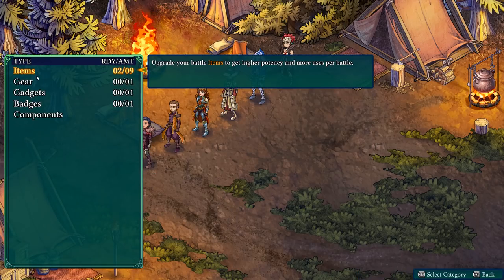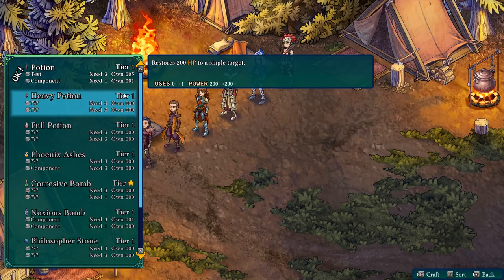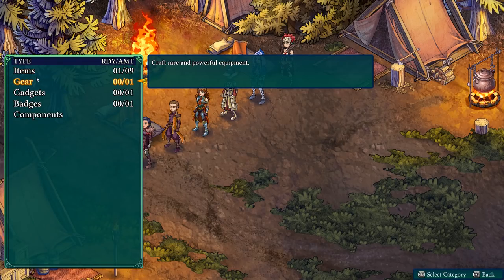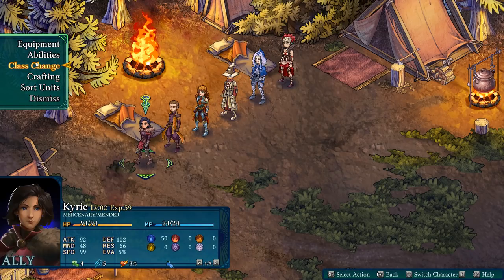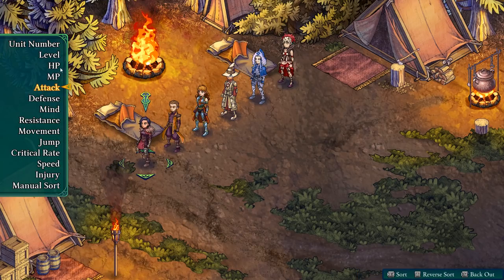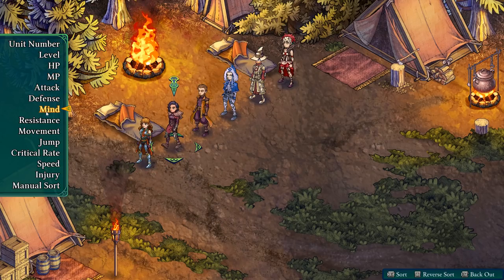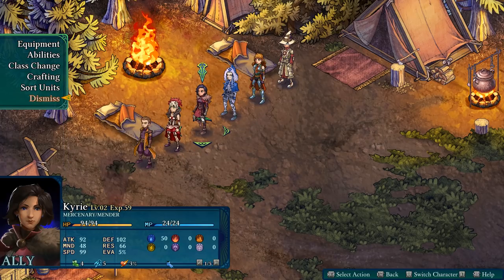We can also craft items — let's try making a corrosive bomb. I'm not entirely sure how the corrosive bomb works, and I probably should plan these things out before making videos. We can sort characters by who attacks best, who has the best mind, who jumps best, or who's fastest.